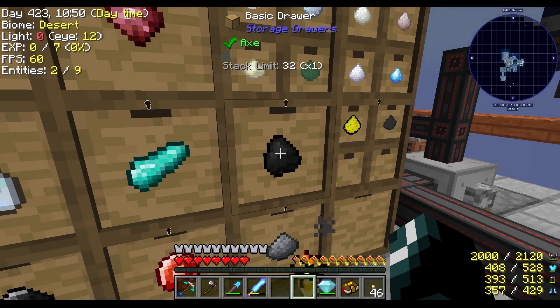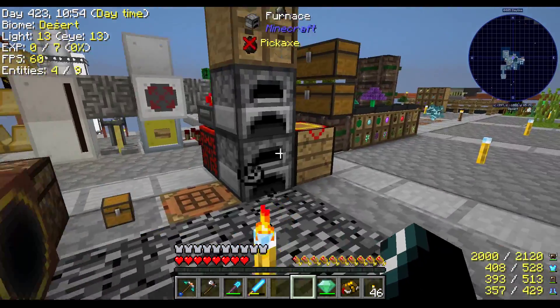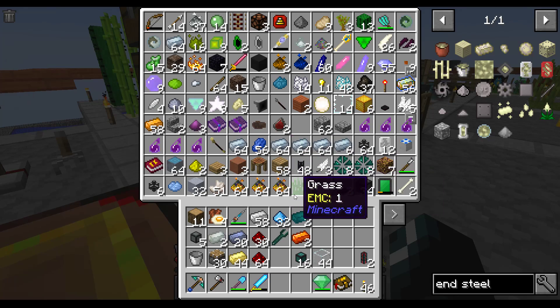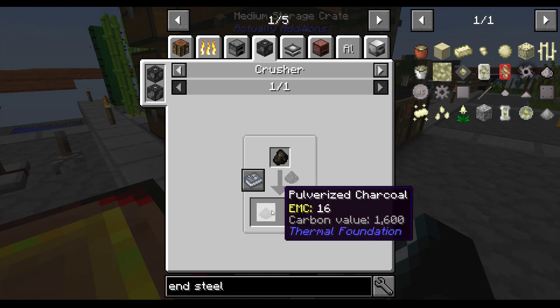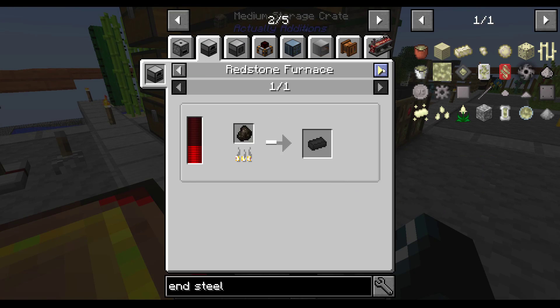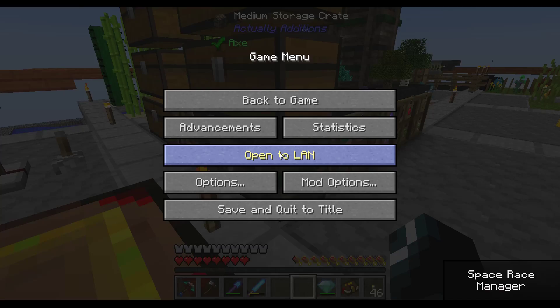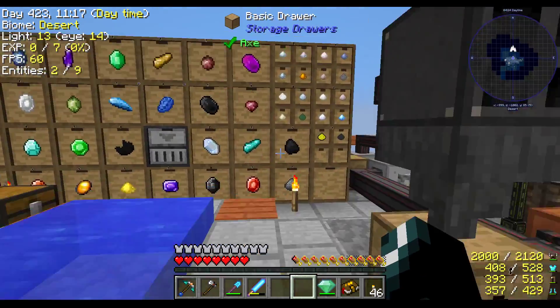I seem to be out of actual coal. I don't suppose charcoal turns into Coal Dust? It turns into Pulverized Charcoal — yeah, not the same thing. So I guess I'm going to have to turn the Gems thing back on again.